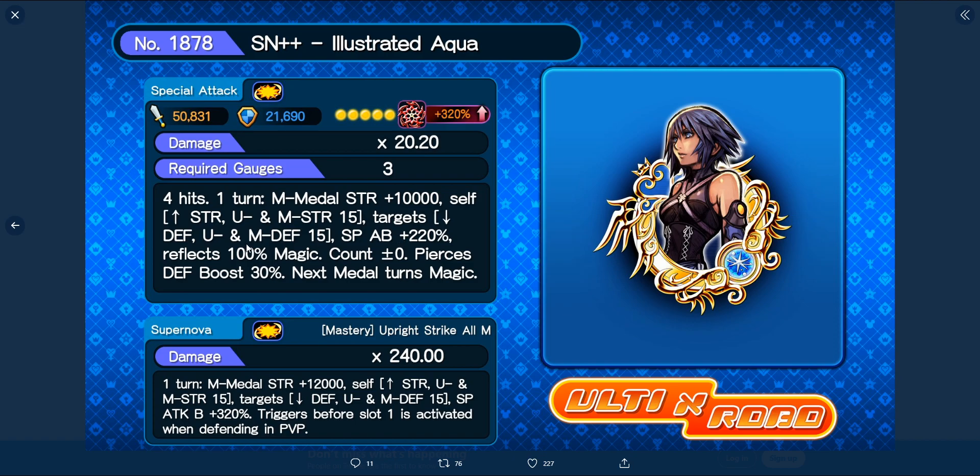She adds 2,100 to your special attack, reflects 100% magic damage in PVP, doesn't affect counters, pushes defense boost by 30%, and on the next turn converts the next metal to magic type. She does the same thing as Terra and Ventes but in the magic version — no defense piercing, which is where people have gripes. She's basically Elsa 2.0 for PVP, and there are better options if you're purely looking for a straight-up PVP magic metal.